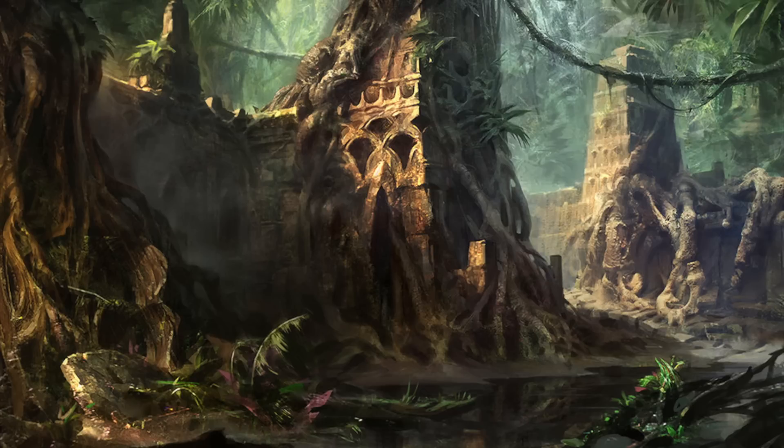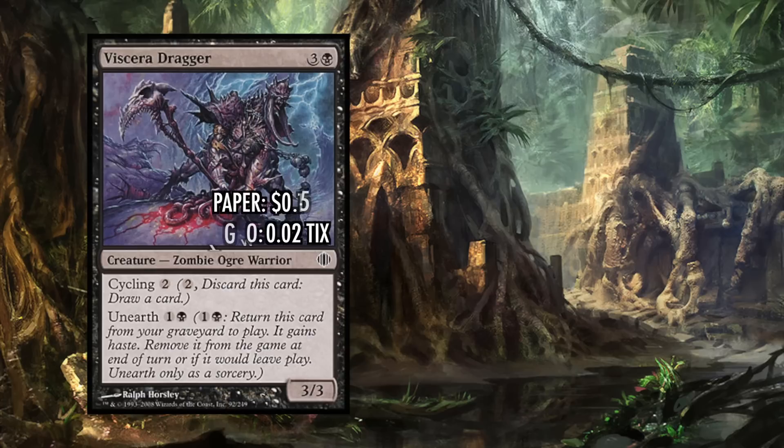The last creature in the deck is more of a value creature. Viscera Dragger is a 3/3 for three and a black — not a very impressive body, but its abilities make it shine. It has Cycling 2, meaning at any point we can pay two mana to discard it and draw a card. Additionally, it has Unearth for one and a black, which lets us cast it from our graveyard with haste, then exile it at end of turn or when it would leave play. This means we can discard it, draw a card, then immediately bring it back and swing for three for four mana. Cycling it also adds another draw step where we can Dredge back Stinkweed Imp. Even when it accidentally ends up in the graveyard off Grizzly Salvage or a Dredge activation, we can still get value out of it.